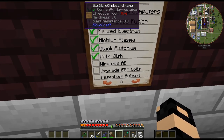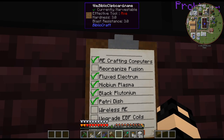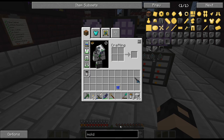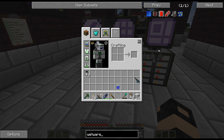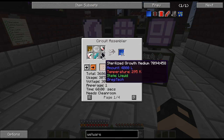So we got our petri dishes. I haven't gotten to my wireless AE yet, and I haven't gotten to upgrading the EBF coils. We're kind of at wetware boards here, so let's take a look at those. These are so expensive with needing nether stars to make circuits. Oof, it's rough.